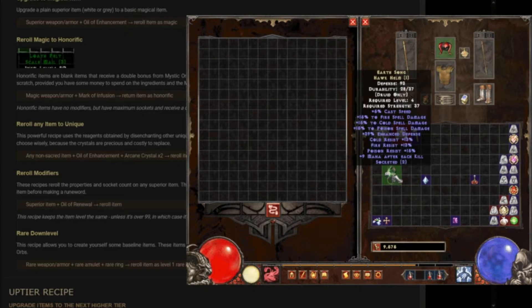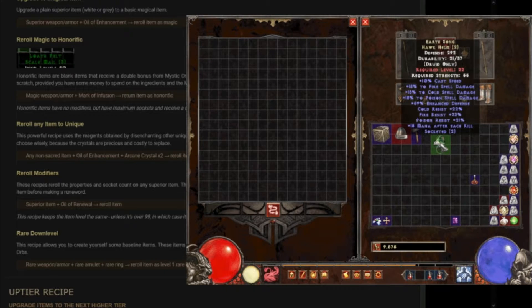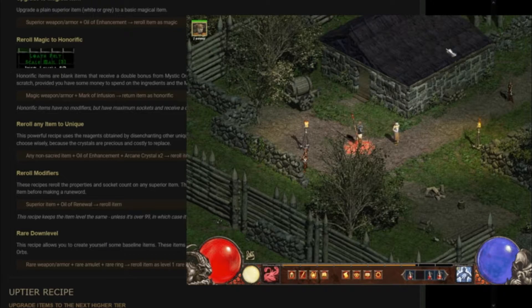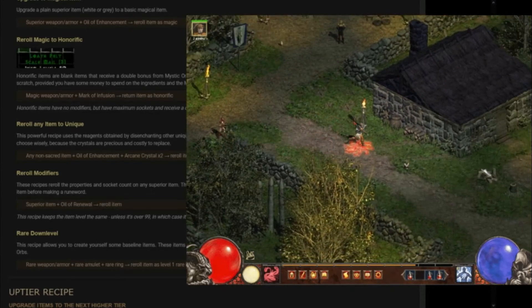Earth Song! It gives me cast speed and fire. Cry is level four — if I upgrade it once more by adding a crystal, it goes to level 22 but I can't wear it yet, just one more level. It upped everything: gives me three resistances, mana after each kill, and it's going to increase my poison and cold spell damage. Sweet! Next level I can wear that and get rid of this weird speed thing.